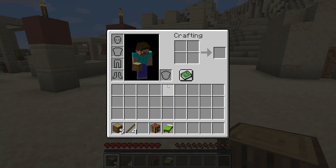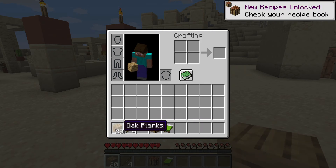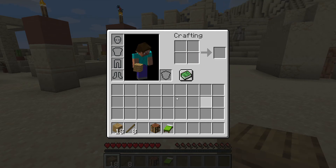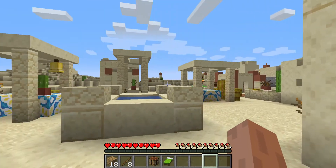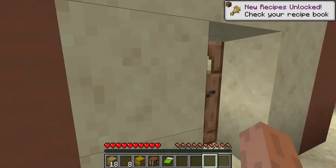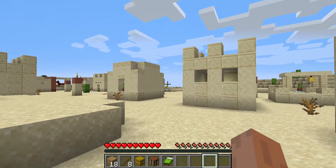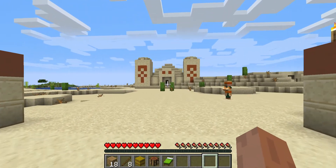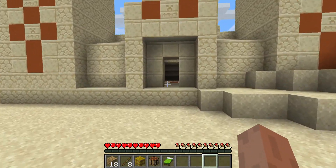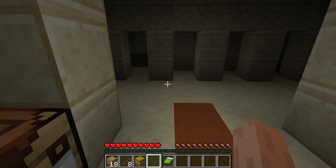I don't need two crafting tables. So I need to choose the house where I'm gonna live. There's no big houses — I might live in here, this is the biggest house I can see around here for now. I'll just live here for now and put our stuff down here. We need to light this up.